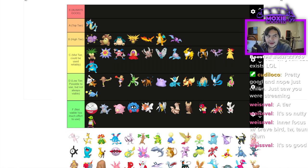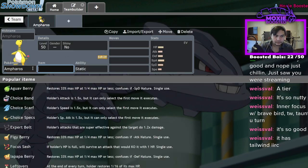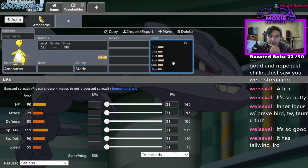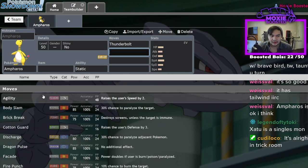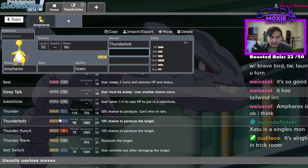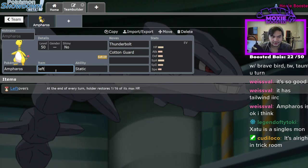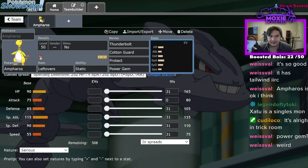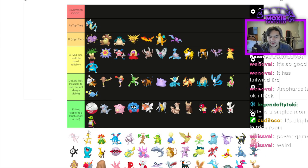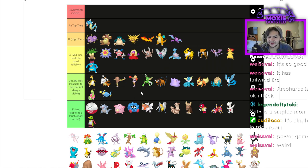Ampharos — I hadn't looked at it in a while. It's got Static which isn't great, but it's actually pretty bulky. The issue is coverage: it mainly gets Electric moves and Cotton Guard. You'd probably run Leftovers, Cotton Guard, Thunderbolt, Protect — Power Gem maybe. It's actually not terrible against Togekiss, but it really doesn't like Garchomp. I'll put it D — top of D but barely.